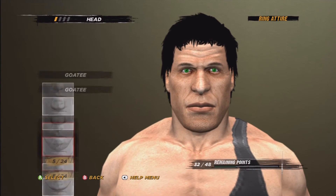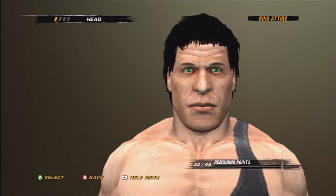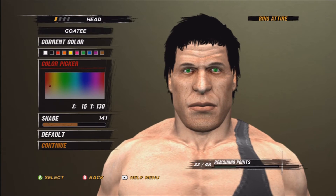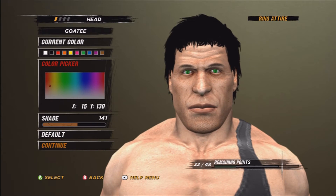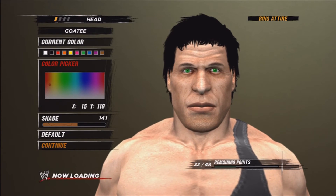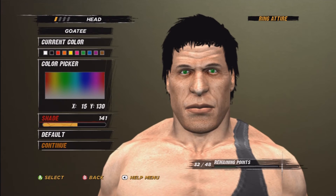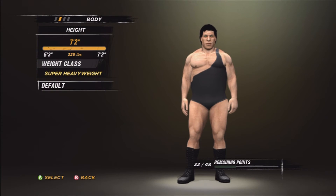We go to goatee — I'm gonna replace it because I already have it. It's 5 out of 24 — choose that one. X is on 15, Y is on 130, shade is 141. If you don't know how to change this, go like this: 15 and 130 — there we go. So there's that. No makeup, no face paint, and no tattoos. We go to height — it's the maximum height, 7.2.